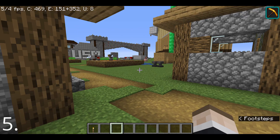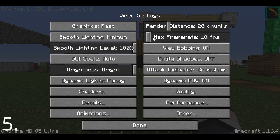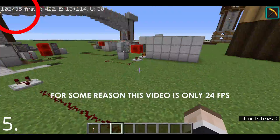Ever feel this lag? I'm sure you have. To fix it, go to Settings, then Video Settings, and turn your max framerate to Unlimited. There you go — you'll have unlimited FPS and you'll never feel any lag anymore.